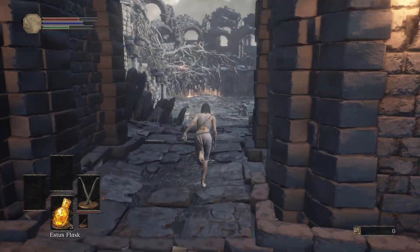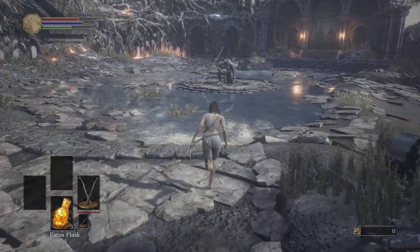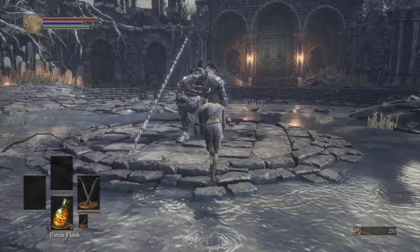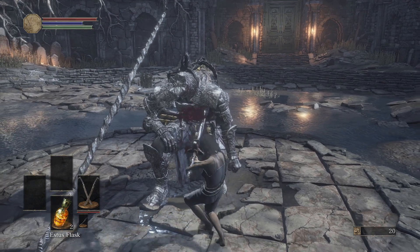Gundyr, aka the tutorial boss, is the first boss you encounter in Dark Souls 3. It's the one that gives you a reality check and lets you know that just because you were nice enough to take the sword out of his body doesn't mean you don't deserve to die. I'll be blunt with you — for this tutorial there's really not much to be said except: get good.